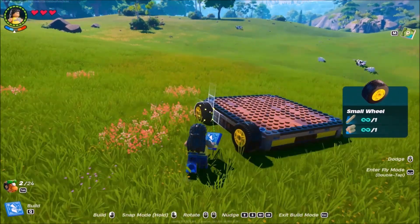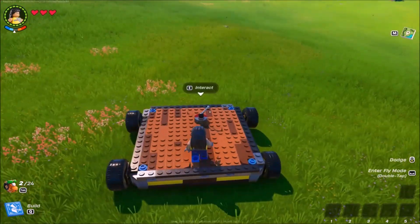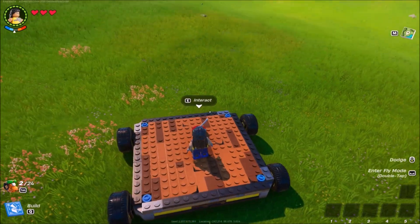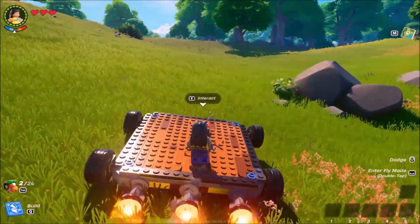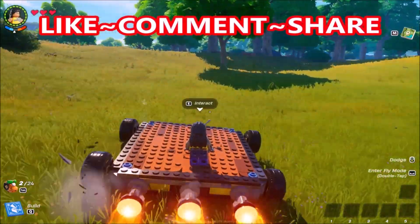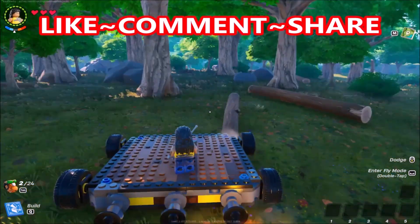You try to build a car, and it just doesn't really do anything. You put some wheels on a platform — nothing. Use an activation switch — nothing. All you can do is put thrusters on it and go in a straight line. And if you don't line everything up exactly perfectly, you're also going to zoom around and have all kinds of problems.